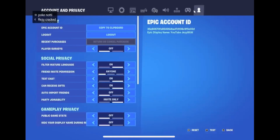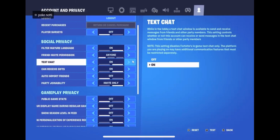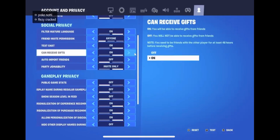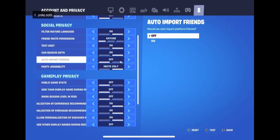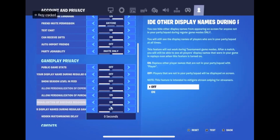Turn off all the stuff you don't need. I don't know why text chat shows as on - I have mine disabled. I have important friends and all of that disabled too. Just turn all of it off.